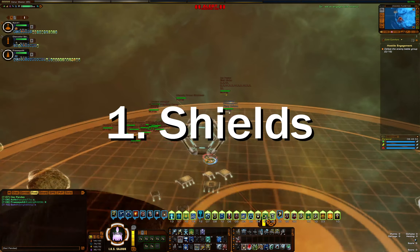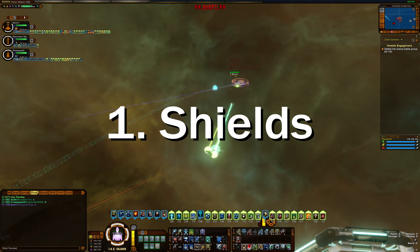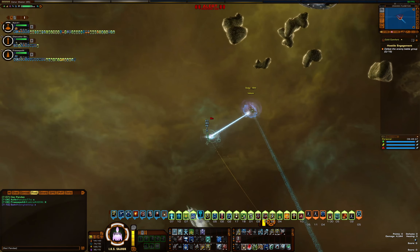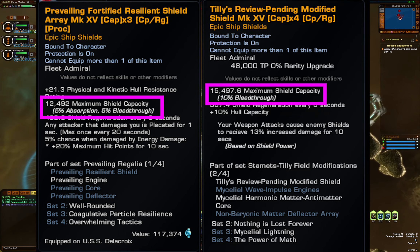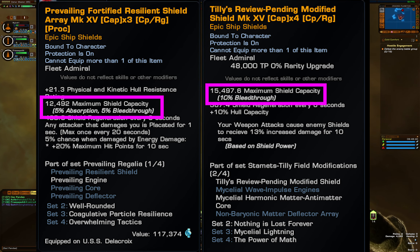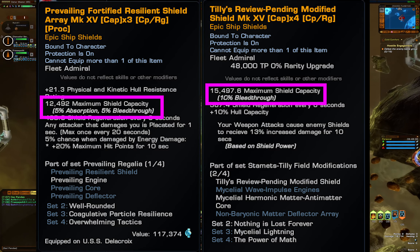The first thing I want to cover is shields. To make things simple, there are basically two types of shields: resilient and everything else. Resilient shields have 5% bleed-through compared to the 10% bleed-through of other shield types. Key to understanding this is that regardless of your shield hardness, the bleed-through is always the same.